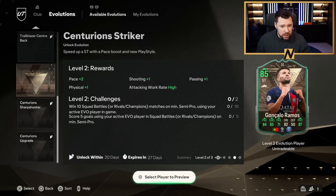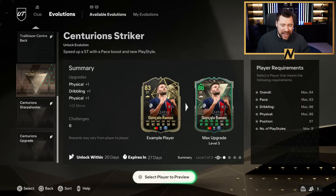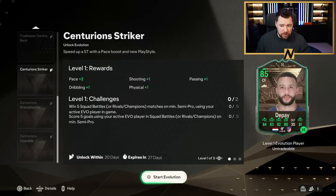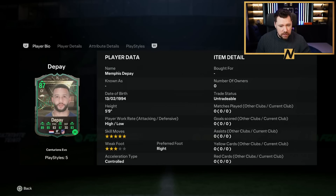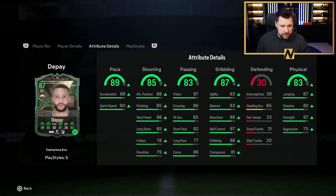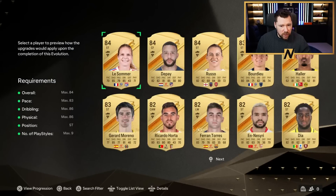On the Centurions Striker you gain seven pace, three shooting, two dribbling, two passing, three physical. You get high attacking work rate and the Rapid play style. This is definitely one you'd want to combine with something else. With that full upgrade - five star, three star, high/low work rates with some crazy stats - that's quite a nice one.